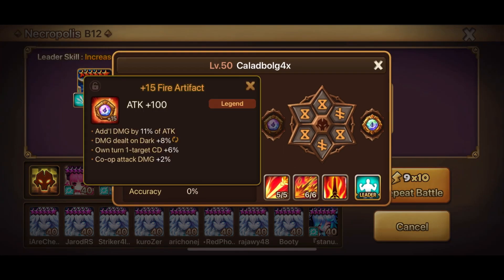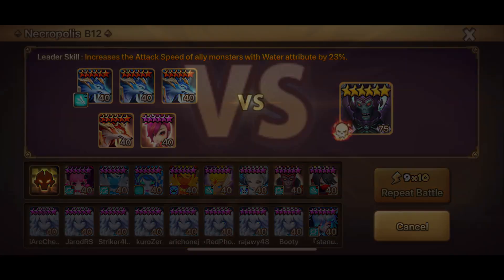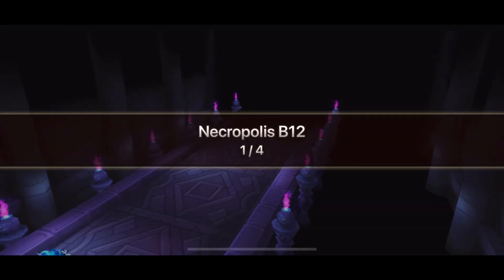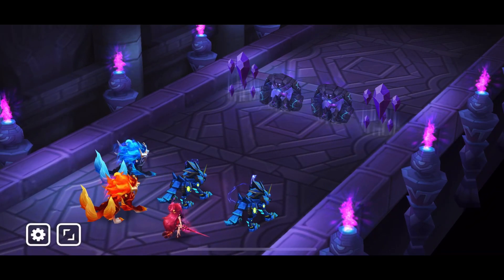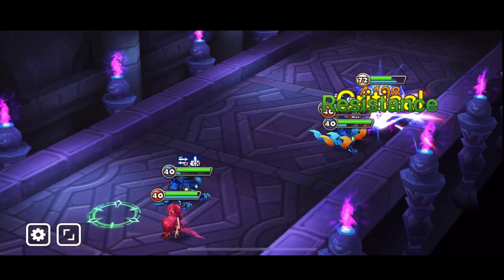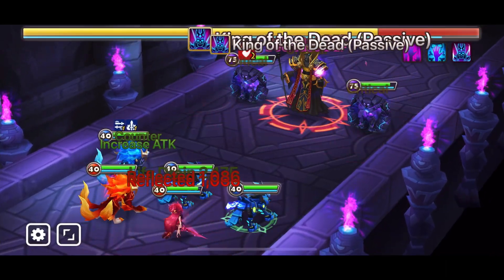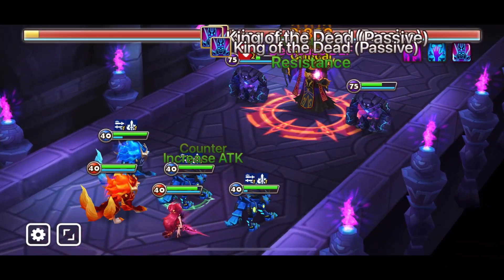That is why it's very important nowadays to have a very fast team for each dungeon. In this case, I will explain step by step why this team works. The first thing you have to keep in mind is the attack order of your team. Your 3 Ikarus will move first, then your Rogue, and after that your Astar will move.